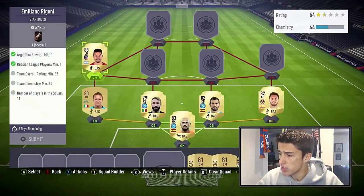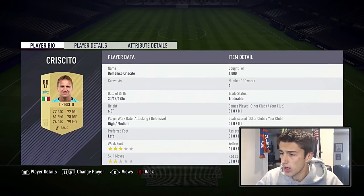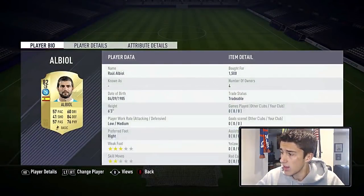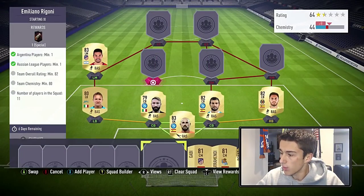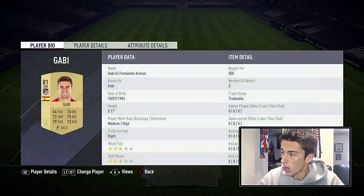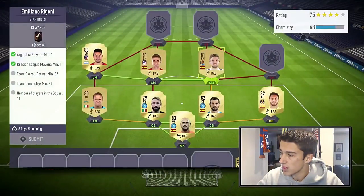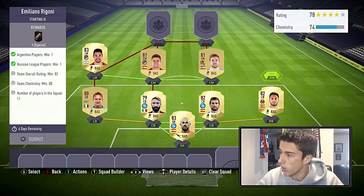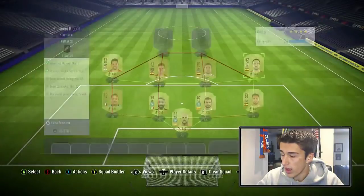Then we're going to go with Gaitan at left mid — he's going to be 2,100, the most expensive player in the squad. The prices are: 1,000 coins for Criscito, 700 for Tonelli, and 1,500 for Albiol. Then in midfield we're going with Gabby alongside Alara Mendy — both less than 1,000 coins, 850 for Gabby and 800 for Alara Mendy. At right mid we're going with Beña out of position for 4,000 coins — he's an 82-rated card.